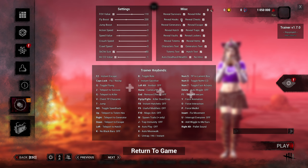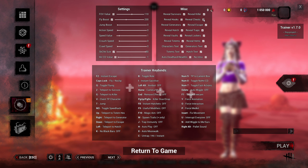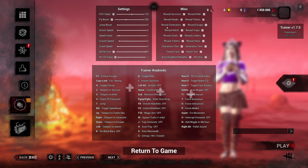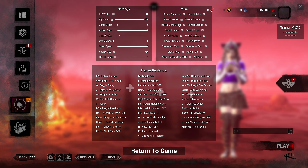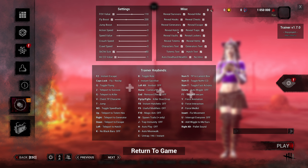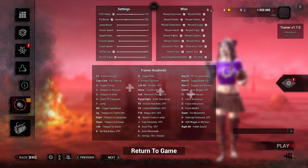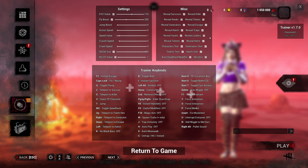The way I set this up: I like to see survivors, I like to see the killer. I don't care about revealing hooks because my screen gets cluttered with auras. I don't like to see chests unless I'm looking to open one. Reveal generators — helpful if you want. Reveal escape shows you where the gates are. Reveal hatch shows where the hatch is. Reveal traps — if you're going against a Hag or Trapper, you'll reveal their traps. Reveal vaults shows your windows and doors like windows of opportunity. Reveal lockers — I don't care about that, I'm going to take that off.